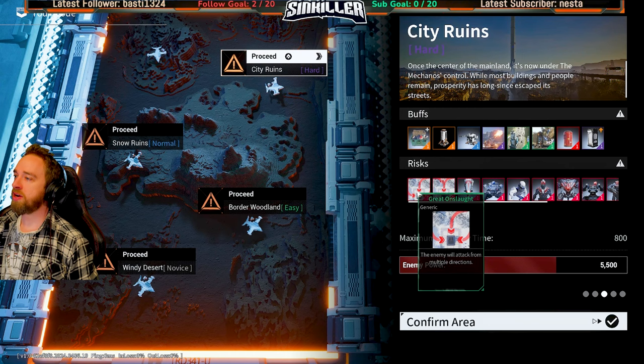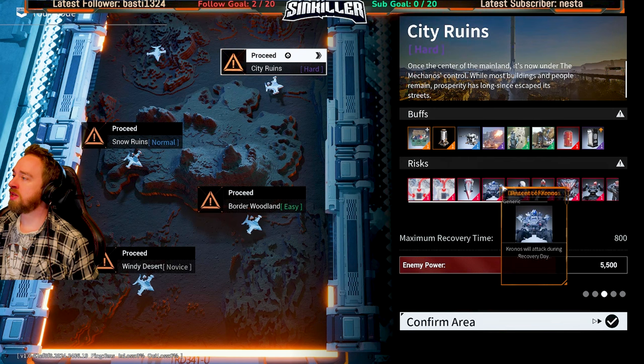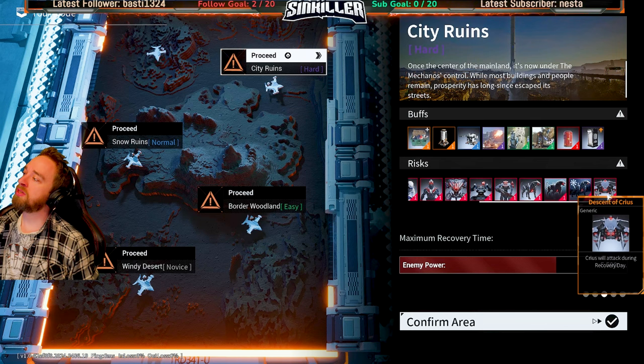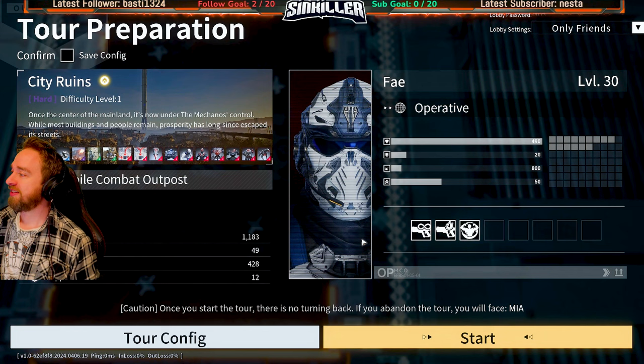What do we got here for the risks? Great onslaught - enemy will attack from multiple directions, surprise attacks. Encroachment - your frontline has been breached, enemy drop pods will now land closer. We've got the Descent of Cronus. Pretty much everything except for Cyrus, which I believe is the flying ship. We get heroic loot - let's get into this. I'm sticking to difficulty one, not going to difficulty two - that stuff is crazy.